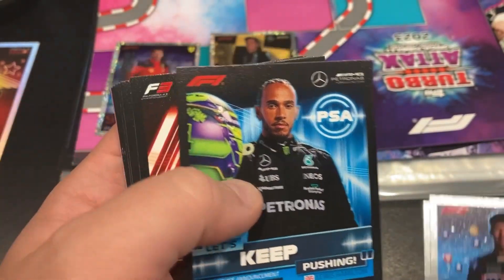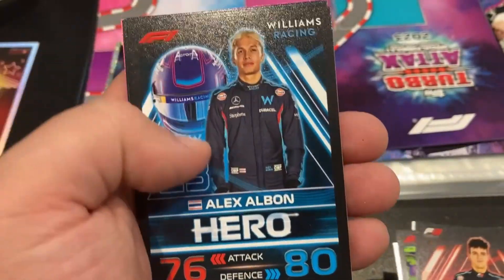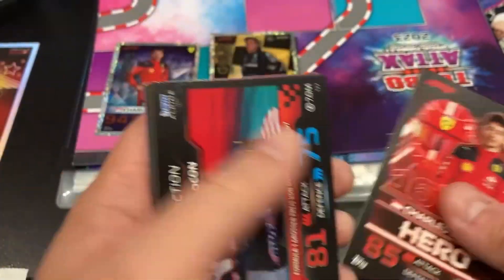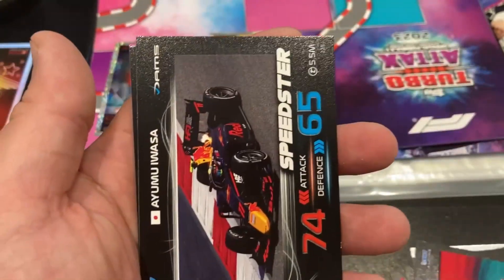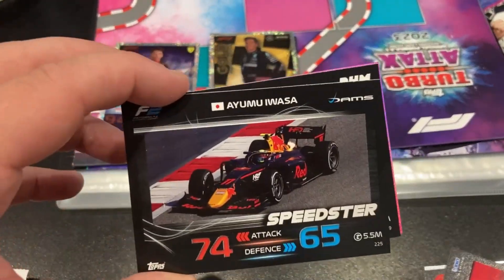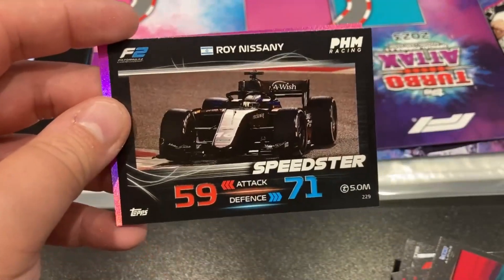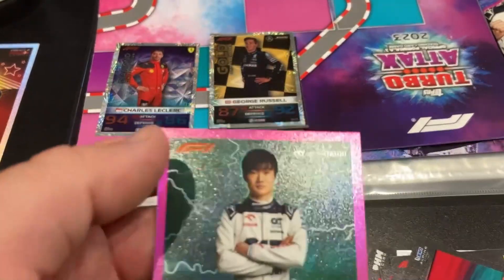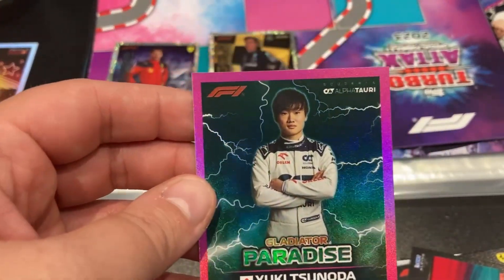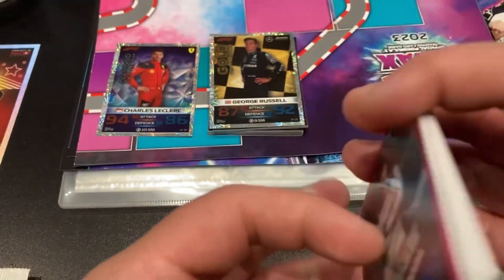Continuing with deck box pack 1: a Zak O'Sullivan F3 hero, an F1 hero in Alex Albon, another F1 hero in Charles Leclerc, a live action from the Austrian Grand Prix for Esteban Ocon, an F2 speedster in Ayumu Iwasa - one of the Red Bull academy drivers - an F2 speedster in Roy Nissany, and to finish off, our first pink parallel! It's a gladiator paradise card for Yuki Tsunoda - a lovely pink parallel, our first parallel of the collection.